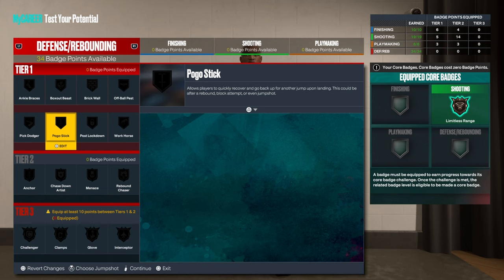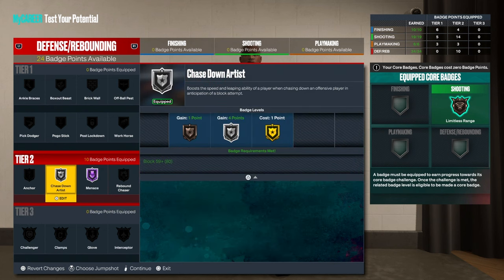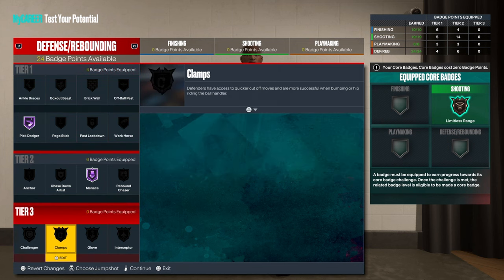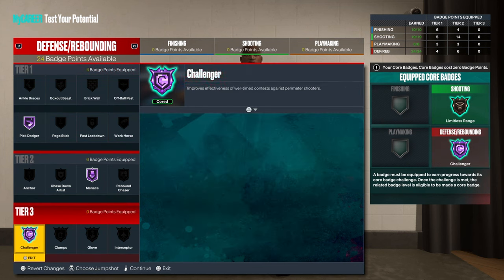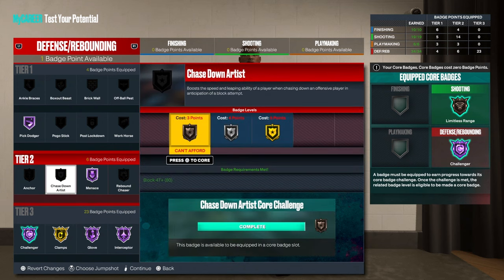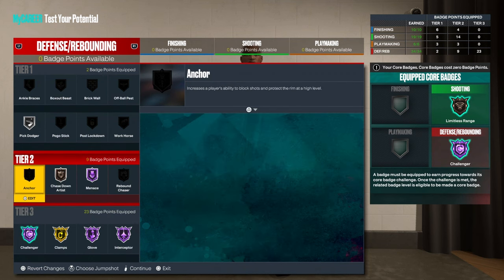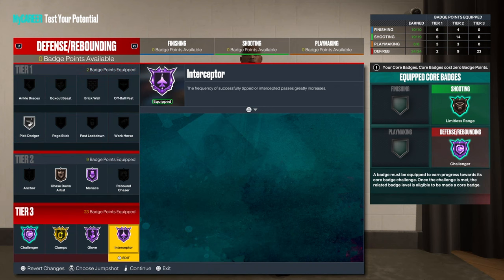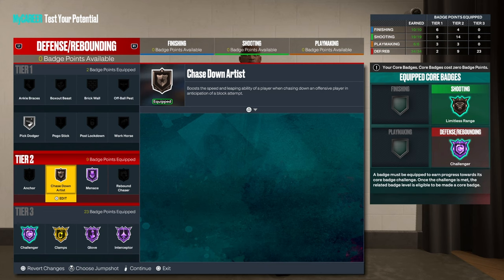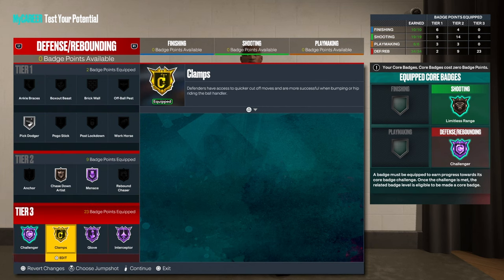For defense badges: Intimidator on Hall of Fame for sure, that one on silver. Challenger, Clamps, Glove, and Interceptor - Hall of Fame. And we can do Chase Down on bronze. That's probably how I'm going to do my build. Bronze Chase Down is good enough, I'm pretty sure. But the main thing we want to be is annoying. The main things about this build - we want to be annoying on on-ball defense. Intimidator on Hall of Fame, Challenger, Glove, Interceptor.